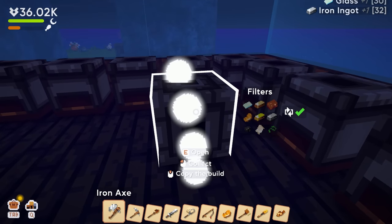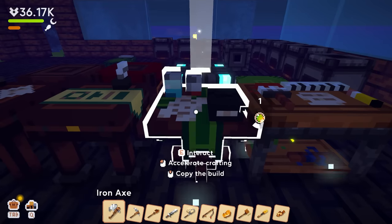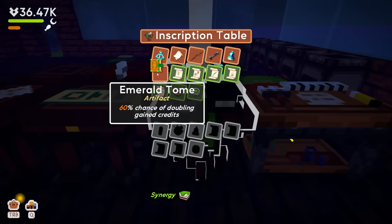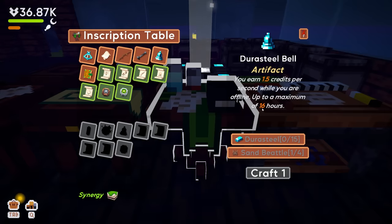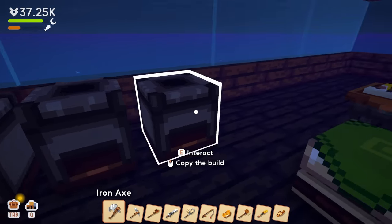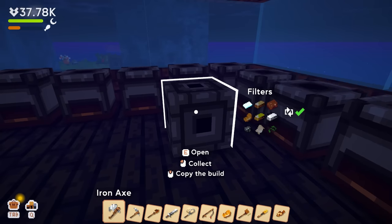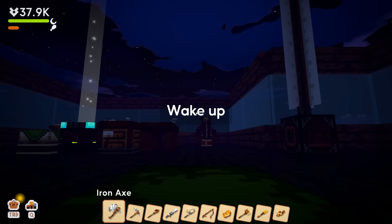Oh my gosh, we're getting somewhere! Now we need the emerald tome and the durasteel bell — when I'm not playing I might still get credits. But durasteel is expensive — 15 durasteel! Durasteel is made from coal, glass, gold, and iron. The gold is definitely gonna be the problem, so we need to go to the sand island and start collecting that when we can.